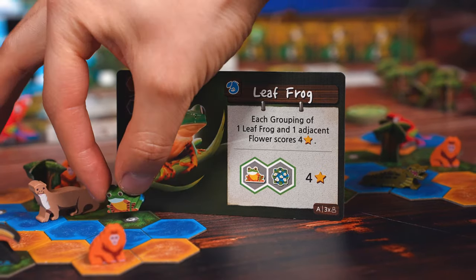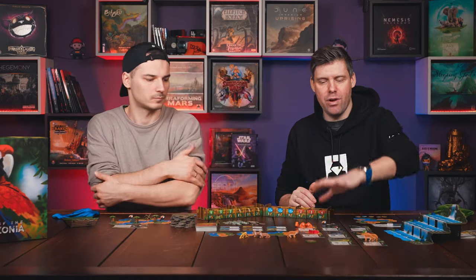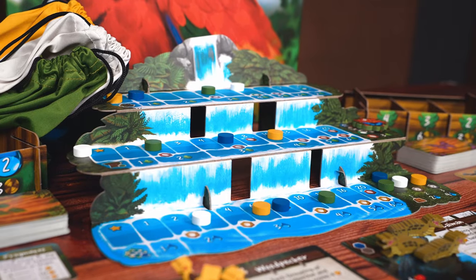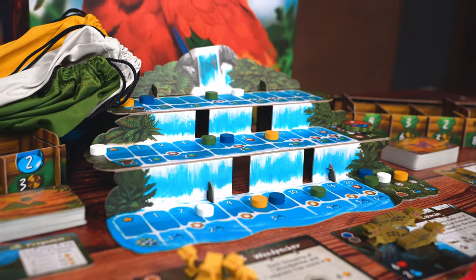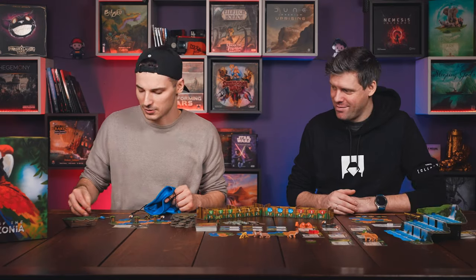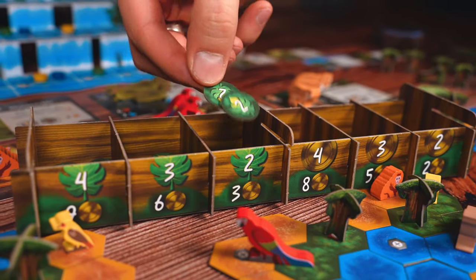All these animals have specific scoring. This frog really likes flowers next to it, so he's happy and scores more points for you. Each of those animals scores depending on their placement in your jungle. Moving on the waterfall gives you new Amazonian tiles, new trees, plantations, and also scores you points. On your turns, you will have five tokens that you can use as resources to buy new stuff or plant trees.